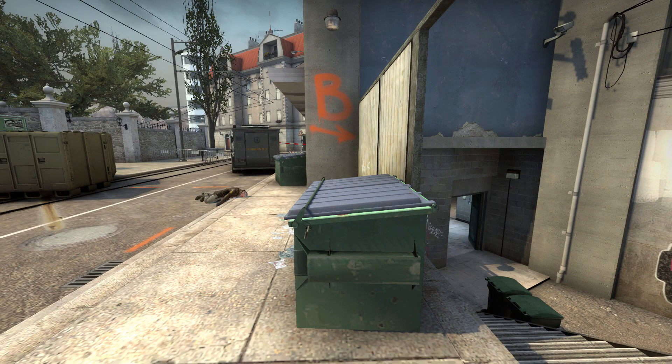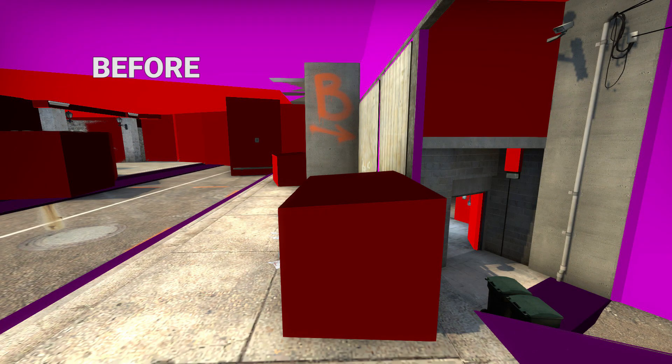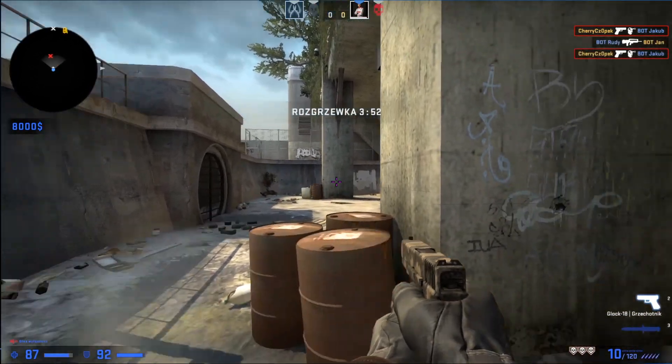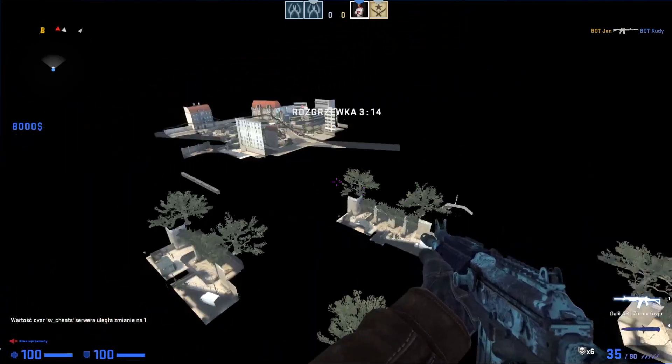Overpass: this one dumpster is changed, probably the other ones are untouched today. Clipping is changed, and a 1v1 area is added in Windrun warm-up — there are 5 of them on the map actually, like on the others.